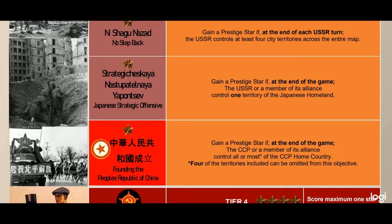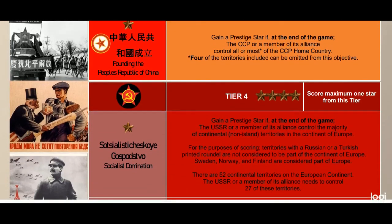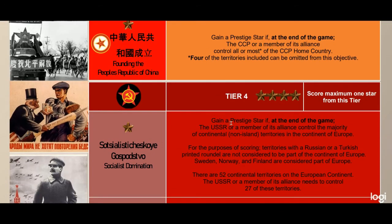Now we move on to the tier four stuff — the very rare and difficult-to-achieve victories. If someone comes out of a game with four stars, they did really, really well. The first one is Socialist Domination: gain a prestige star if at the end of the game the USSR or a member of its alliance controls the majority of continental non-island territories in Europe.